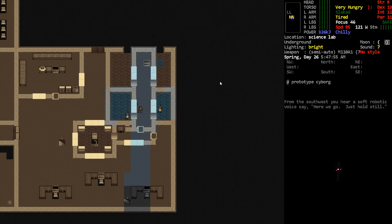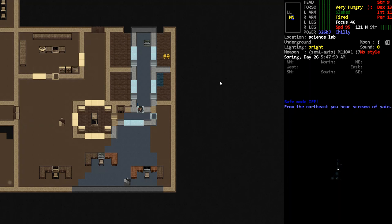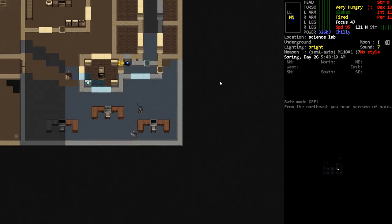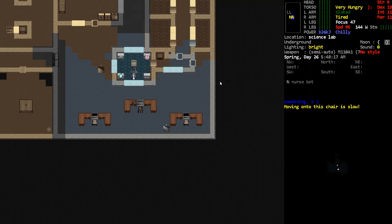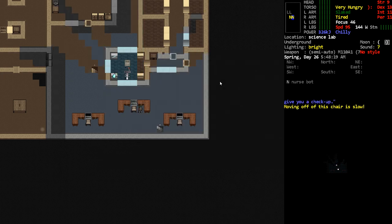Hey, orange one here. I was looking things up - these prototype cyborgs won't join us unless I have a control laptop, and the mods I've got disable or blacklist that item. I'm not sure how to unblacklist it, and I could just debug it in but I don't feel like doing that. I do want to get access to this auto dock though and unlock that door.